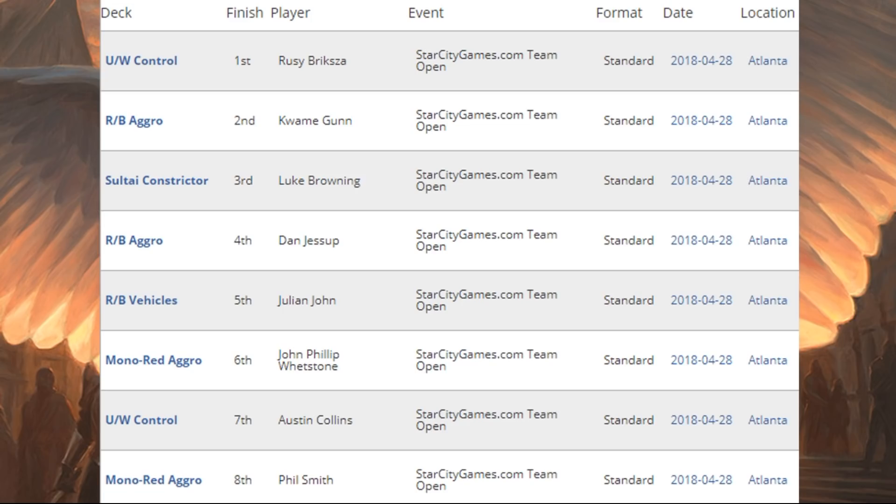Let's look at the top eight of the Open. First place: Blue-White Control, piloted by Rusi Brixa. This deck did really well this weekend and has a huge amount of influence from Dominaria. You also see some familiar faces here like Red-Black Aggro, Mono-Red Aggro, Red-Black Vehicles, another Blue-White Control in seventh place, and Sultai Constrictor in third. The deck lists in this tournament feel more like traditional decks we've seen over the past few weeks with maybe some new cards added, with the exception of Blue-White Control, which had a lot more influence from the new cards.